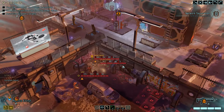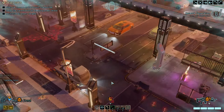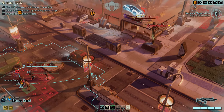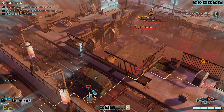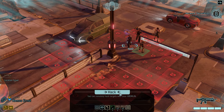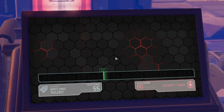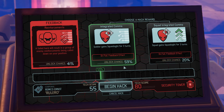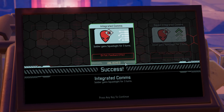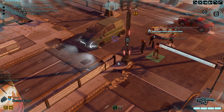On the map we have two stun lancers, an Advent mech, a purifier, a trooper, and a viper — a viper is pretty bad news too. This was a moderate difficulty mission, which worries me a little because it gives me the feeling we're going to encounter a Chosen. First things first, let's try to hack this tower. This is probably going to be a low chance — it's a 59% chance. Come on... yes! Alright, so at least we can stay in concealment. That is something.